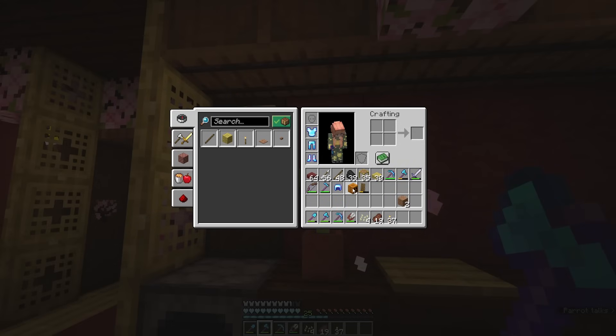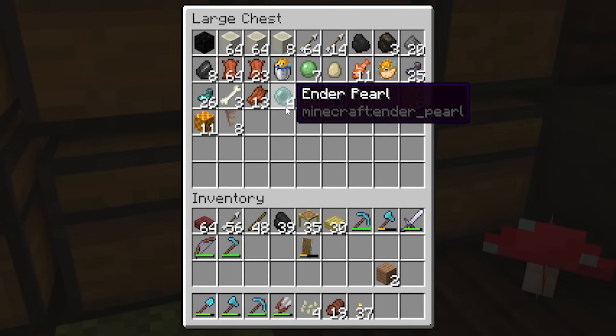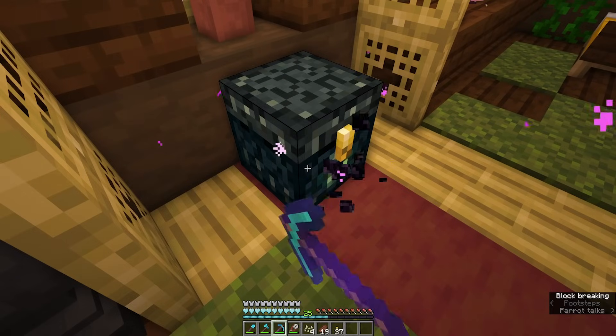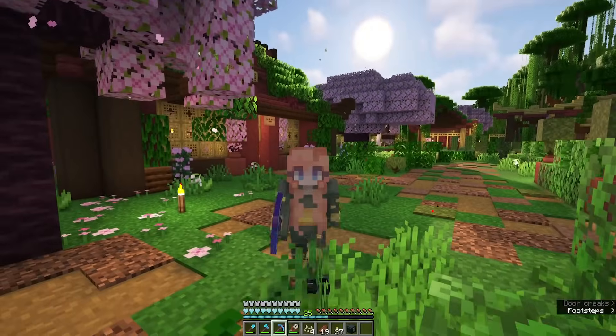We're definitely going to fix the texture pack before we go to the End. The other thing we don't have a whole lot of is ender pearls — that will be for a future episode. With all of the supplies I'll need to go to the End pretty much ready to go, I think that's going to call it for today's episode.